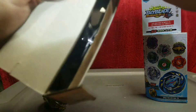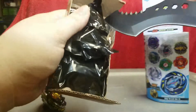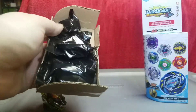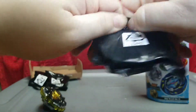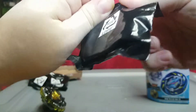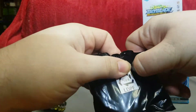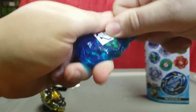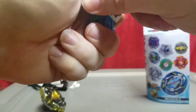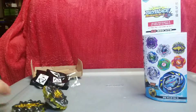So we got these ones. I'm going to rip this one open as well. We're going to open the layer first — everyone else doesn't open the layer first, but I do. They like to open up the other parts first, but not me. And we got another Hazard Kerbeus. That's bound to happen. At least now if one breaks, I have another one. Since we already saw what Hazard Kerbeus came with, we're just going to go ahead and put this off to the side.